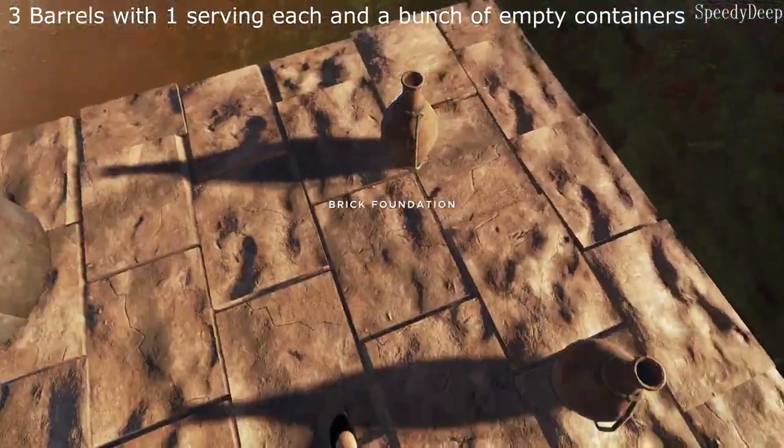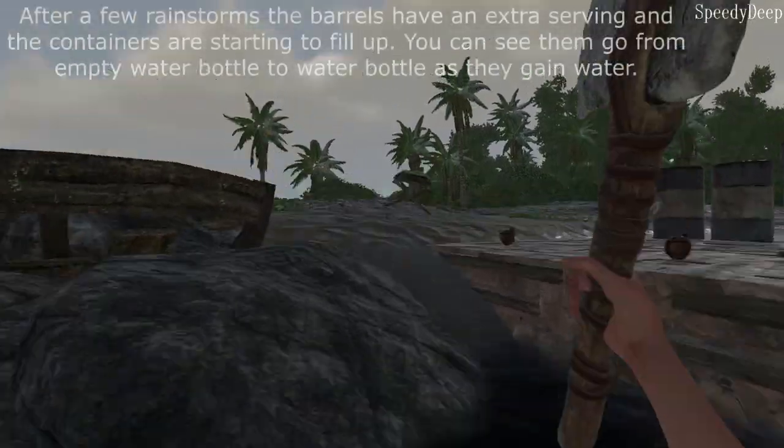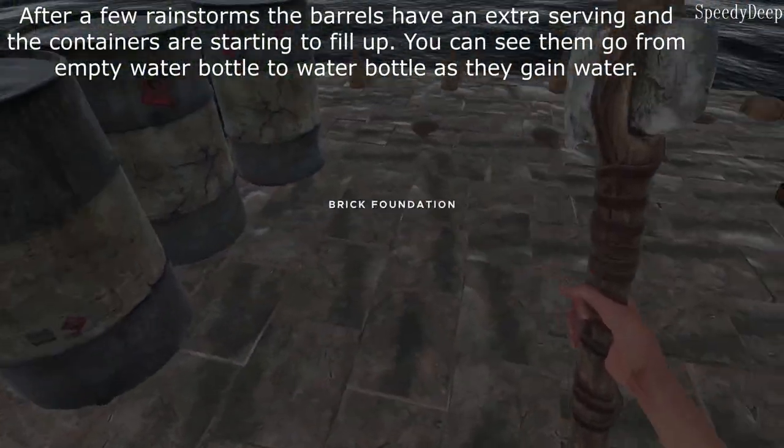In fact, any containers left outside while using this mod have a chance to refill with a serving of water when it rains, but only if you leave them in place. Moving a container during a rainstorm will interrupt its ability to fill during rain.